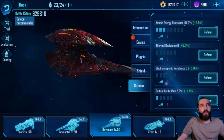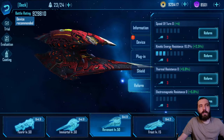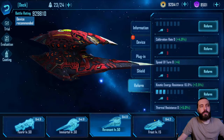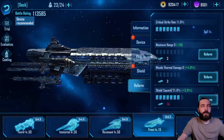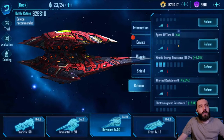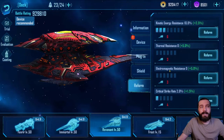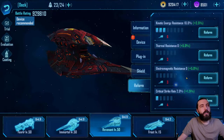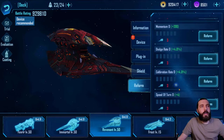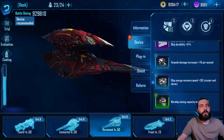Reform-wise, the Revenant reforms quite well for resisting everything — it has kinetic, thermal, and EM resistances. The EM resistance is really nice on this ship because pirates are naturally weaker to EM damage, so this helps its tank quite a bit. There's not much in the way of damage within its reforms because they're pretty much all in its warship features.